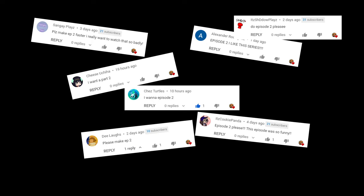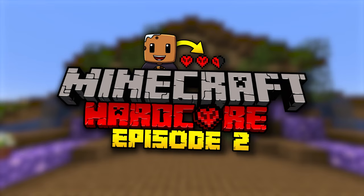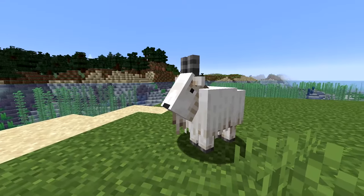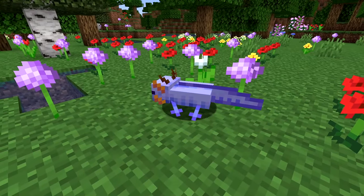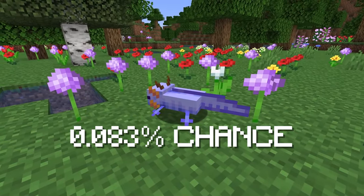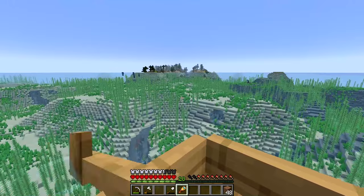You guys absolutely loved episode 1 of my hardcore series — we ended up getting over 1 million views, so thank you so much for all the support. Drop a like on this video if you're excited for episode 2. My main goal for this episode is to explore the land to find the brand new goats and go underwater to capture some axolotls. I want to make a giant axolotl farm and try to get the very rare blue axolotl, which is a 0.083% chance of spawning — it is extremely rare. Will I be lucky enough to get the blue axolotl? Stay tuned to find out.